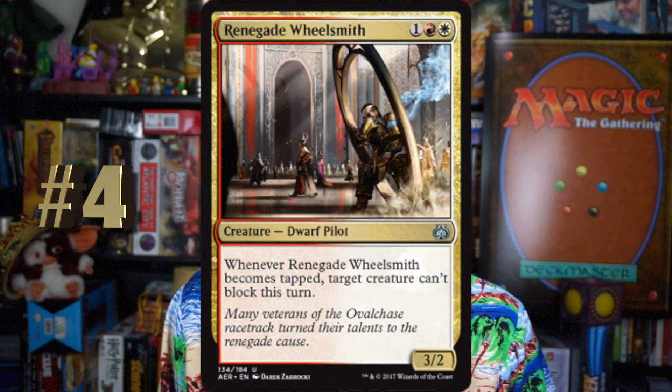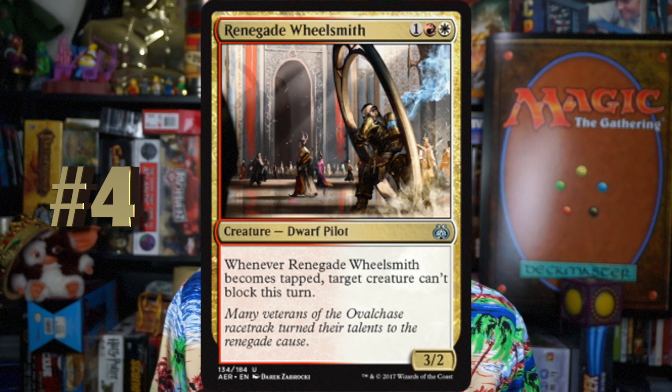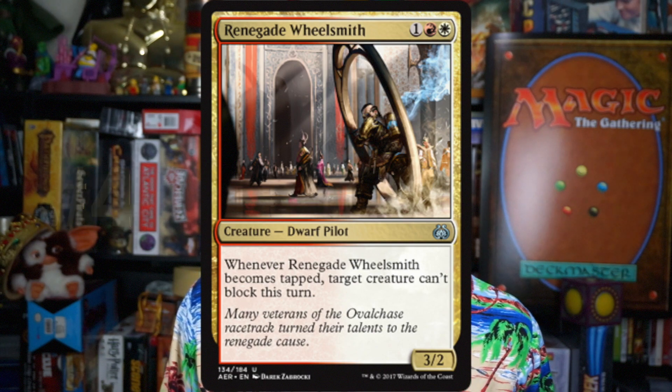Number 4, Renegade Wheelsmith. One red-white for a 3-2 creature Dwarf Pilot, and whenever it becomes tapped, target creature can't block this turn. Three mana for a 3-2, but the fact that you can crew it to a vehicle and then get that tap trigger making their creature unable to block — that's so good. Really like this card. Can go in any deck that can splash for white or red, because there's always going to be combat and you always want things that can't block.